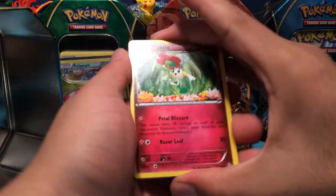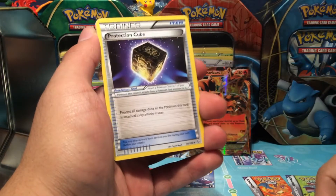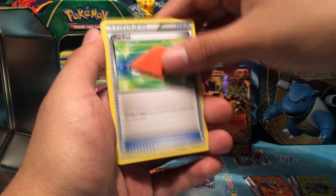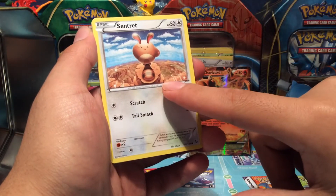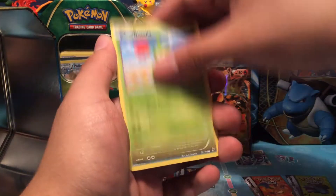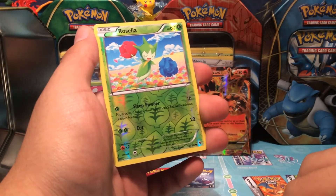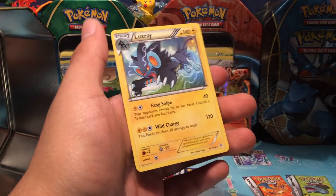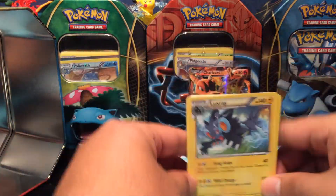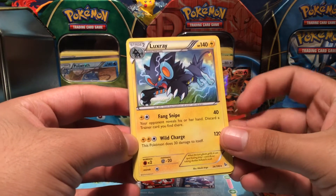Alright, Flash Fire — we start out with a Floatzel, a Protection Cube, a Pal Pad, a Camerupt on top of a mountain, a Bergmite, and a Roselia. The reverse is a Roselia common card, and the rare is a Luxray. Nothing crazy out of the first three packs — I do like the Luxray artwork though.